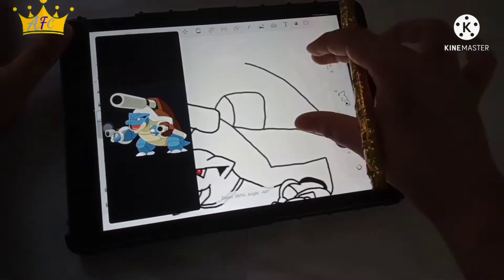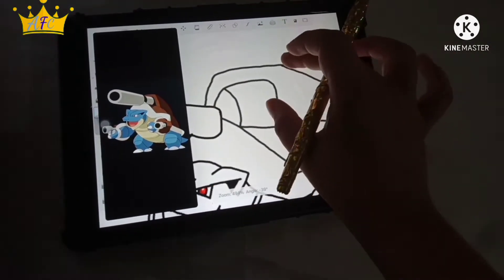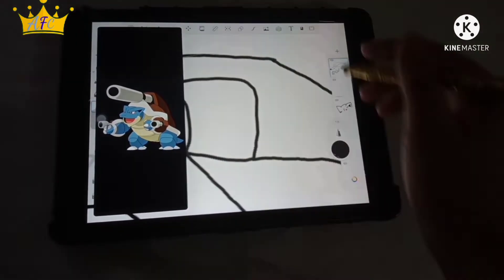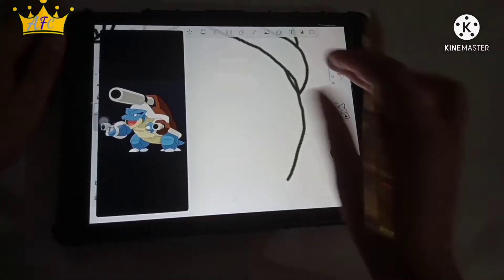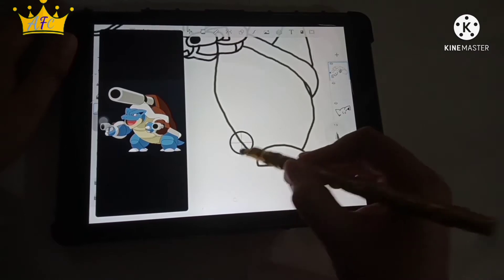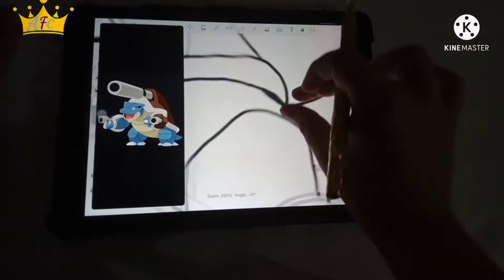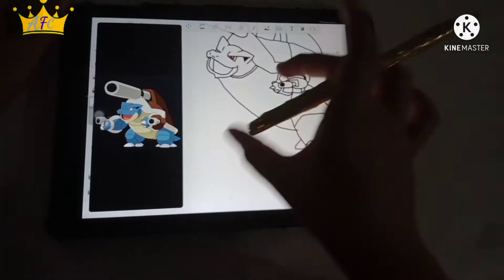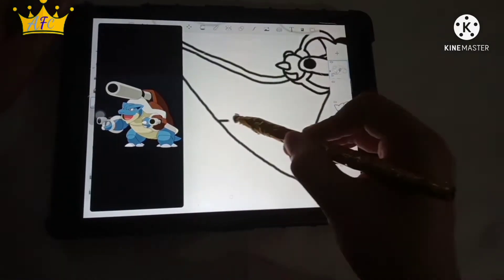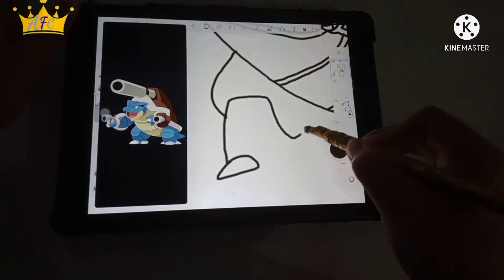I think Mega Blastoise has the most amount of details and is the hardest thing to draw in the Squirtle evolutions. I could have picked another Pokemon with simpler details and easier to draw, but I did that in the last episode of trying digital art where I drew super simple drawings. If you want to watch that video, I'll also put the link in the description box below. In this video, I wanted to do a little more harder details and harder things to draw, so that is why I chose Mega Blastoise.